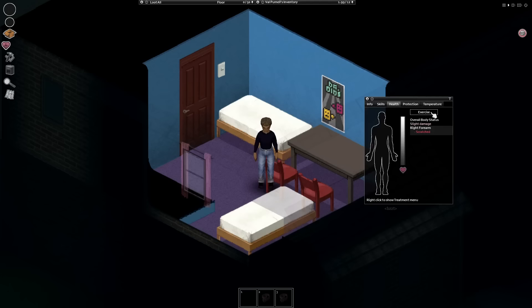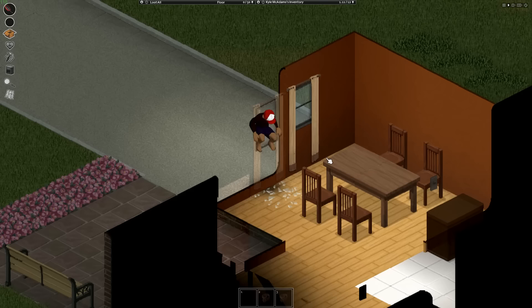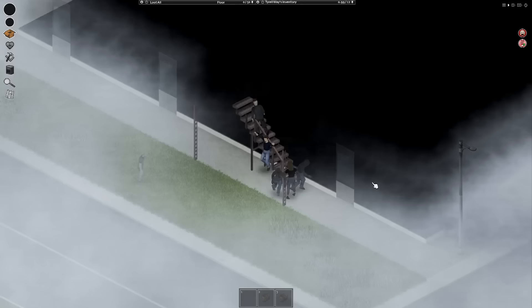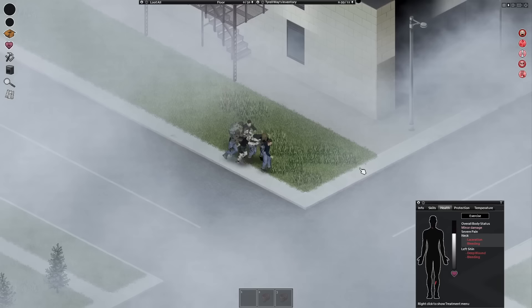To prevent deep wounds, you can wear shoes and not step on broken glass. Don't break windows with your bare hands and don't go through broken windows. Don't jump from high places, and don't be heavily loaded if you really have to, because that will cause a higher chance of wounds and greater health loss. Don't get into PvP altercations, but if you have no other choice, wear bulletproof body armor.